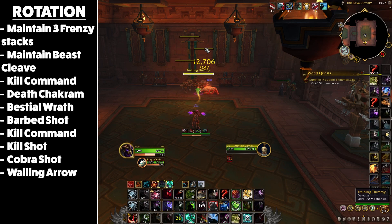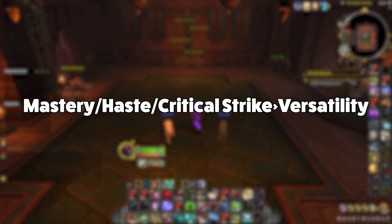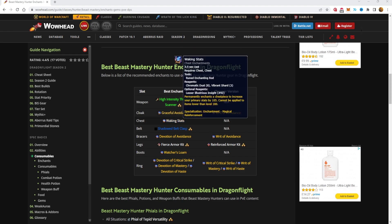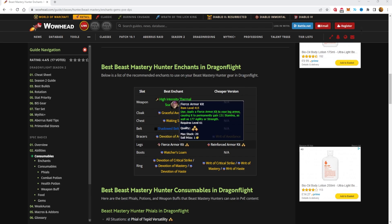Moving on to stats for the Beast Mastery Hunter — if you're ever confused whether a piece of gear is an upgrade, always sim your character first. That said, the stat priority shows haste, mastery, and critical strike are all very close to one another, which is exactly why simming is best since it differs based on your current gear. Generally your priority for secondary stats is anything but versatility, and this applies to all forms of content. For enchants: weapon use High Intensity Thermal Scanner, cloak use Graceful Avoidance, chest use Waking Stats, belt use Shadowed Belt Clasp, braces use Devotion of Avoidance, legs use Fierce Armor Kit, boots use Watcher's Loam, and for rings sim what's best — but use Devotion of Critical Strike, Mastery, or Haste.